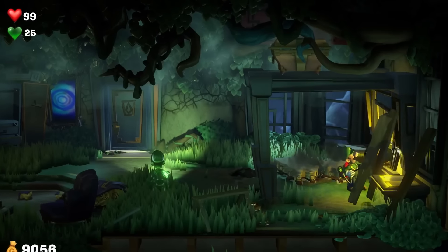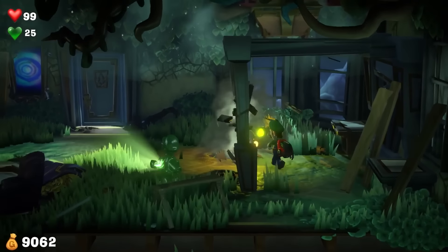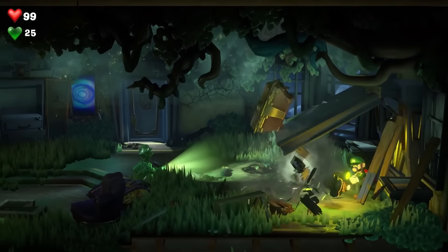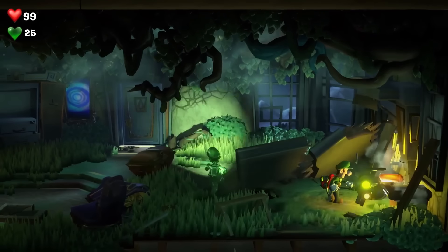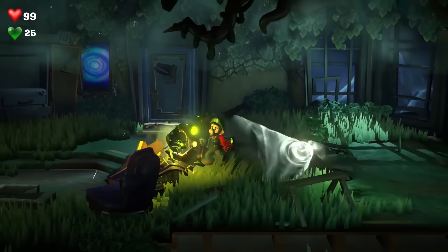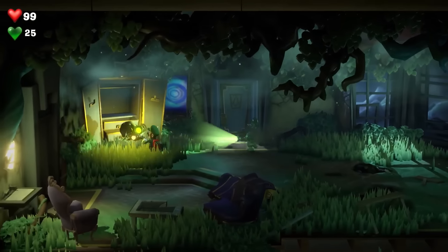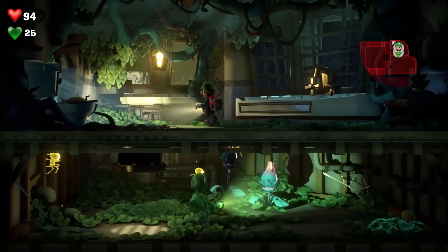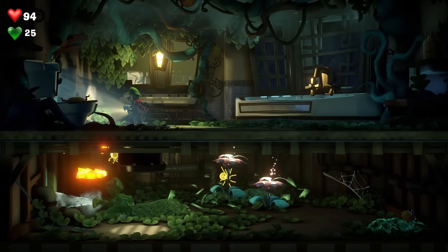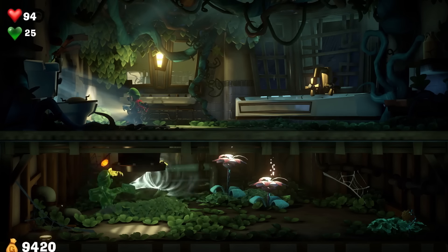Take for example a room with a buzzsaw you can suck into the Poltergust and use to demolish everything — it's a fun, havoc-inducing time. It's also only available for one player at a time, meaning you either have to share or be selfish. Of course, there are some places where Gooigi can go that Luigi just can't, so there is a give and take if you or whoever is playing as Luigi takes more of the driver's seat through a level.